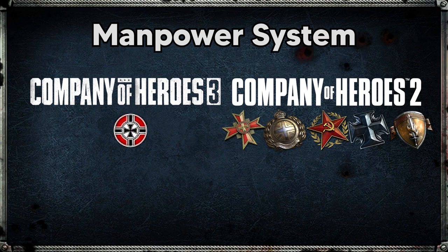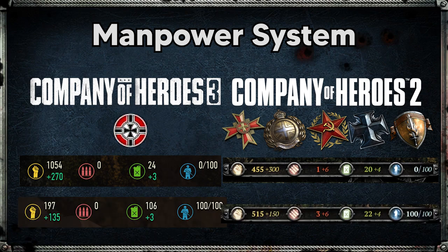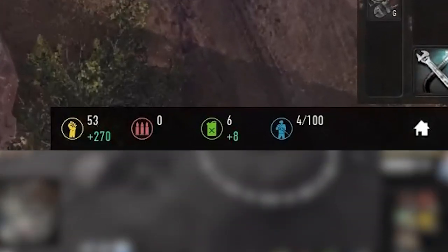Comparing CoH3's Vermarkt to CoH2 where every faction has the same manpower: in CoH2 you start with 30 manpower per minute more, and at full pop cap your manpower income is halved — exactly the same upkeep mechanic as CoH3's Vermarkt. However, it is not that simple: here you can see at 4 population I still have full manpower income of 270 per minute.